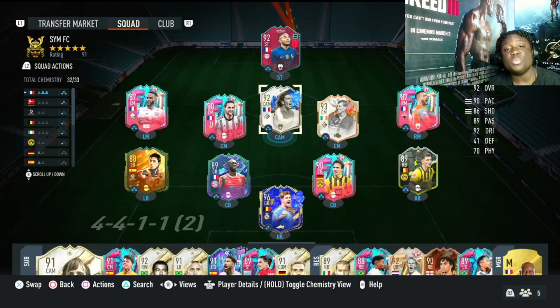Yo guys, what's going on? It's your boy Kofi and welcome back to the YouTube channel. As you guys can tell by today's title, we are going to be doing a player review on the new SBC which dropped on Monday. But he has been out for a while — Team of the Year icon Robert Pires.